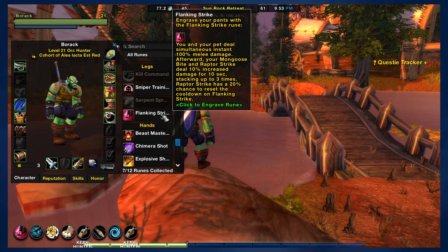For legs, you really only have one option here if you're a melee hunter. It's the most important ability in the melee hunter rotation, and that is Flanking Strike. This is really useful — it's just what you want to go with. It's going to be core to the rotation of the class. I got it pretty early, so I was able to start trying out melee hunter pretty quickly, which was pretty cool.